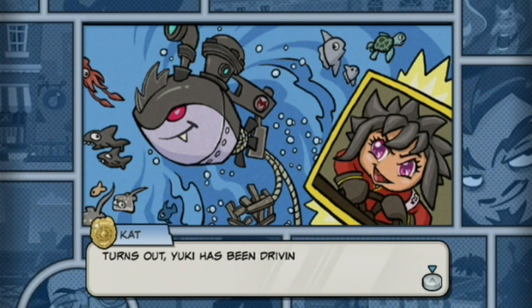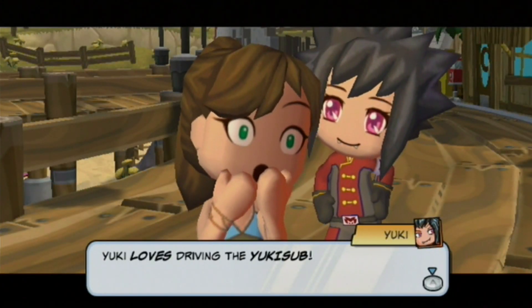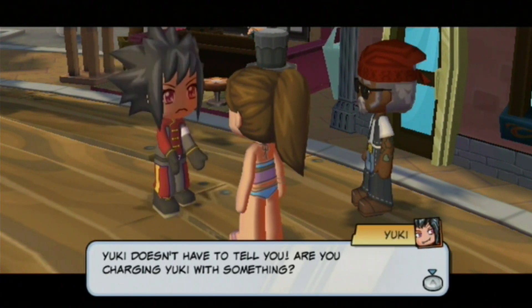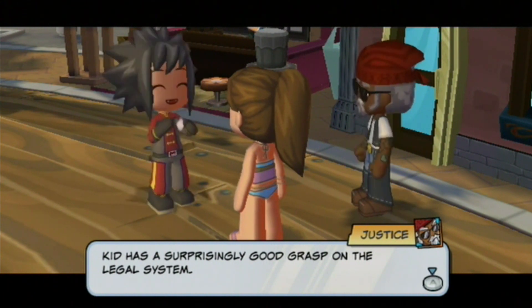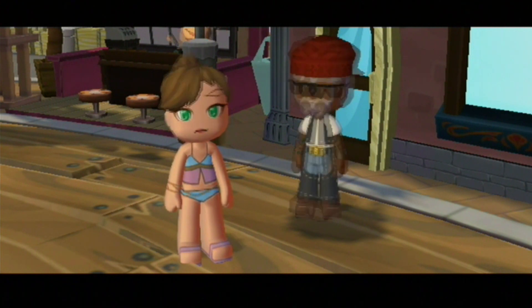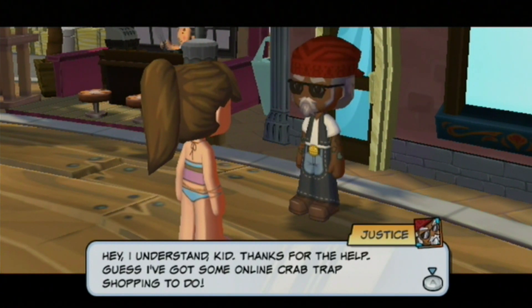Pictures! Oh, that is horrifying. 'Yuki loves driving the Yuki sub.' Oh, that is so creepy! 'Yuki, why are you joyriding around in a nuclear submarine?' 'Yuki doesn't have to tell you. Are you charging Yuki with something?' 'Yuki requests her lawyer.' Kid has a surprisingly good grasp on the legal system. 'Morca Corp lawyers are great for biting and high-stake corporation litigation.' Sorry about the traps, Justice, but I've got to learn more about what's going on here. 'Guess I've got some online crab trap shopping to do.'